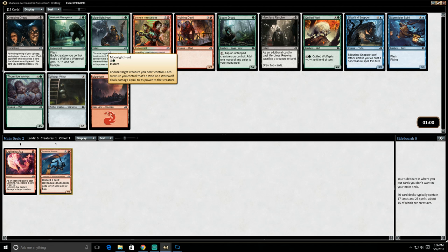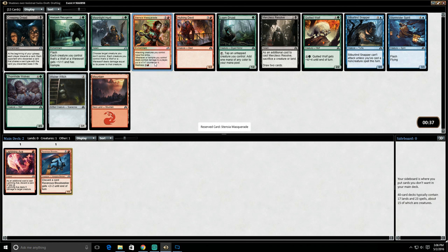Stentia Masquerade is an interesting card here. Some other interesting cards: Hellpack Resurgence and Moonlight Hunt it looks like. No one has really moved into the Werewolf archetype yet — they might have taken the wolves and we're getting these payoff cards right here — but I am happy taking Stentia Masquerade. I think this is one of those cards where when you're ahead, this card's unbeatable. And when you're behind, obviously this card doesn't do anything, but it's strong enough that I'm okay taking it here. And it's something that we can discard to either of these cards.